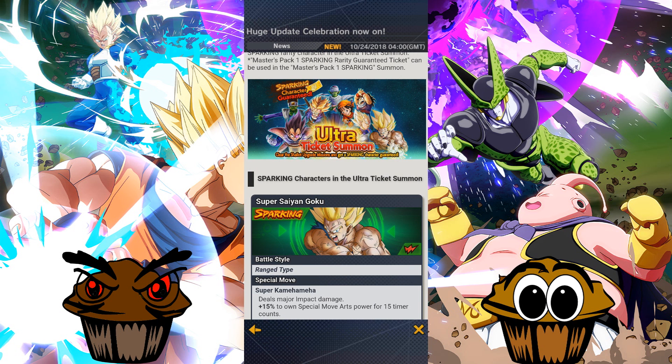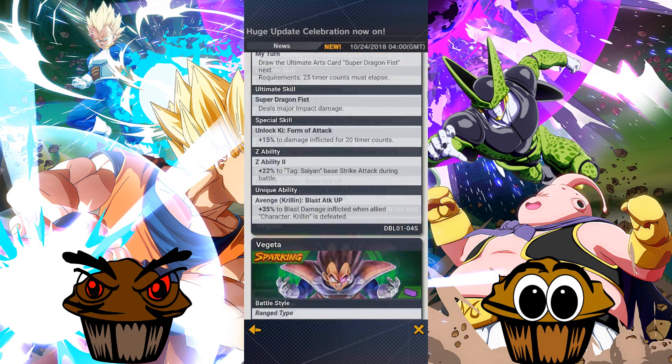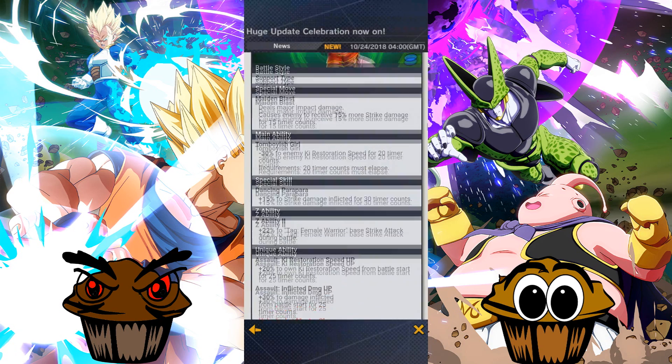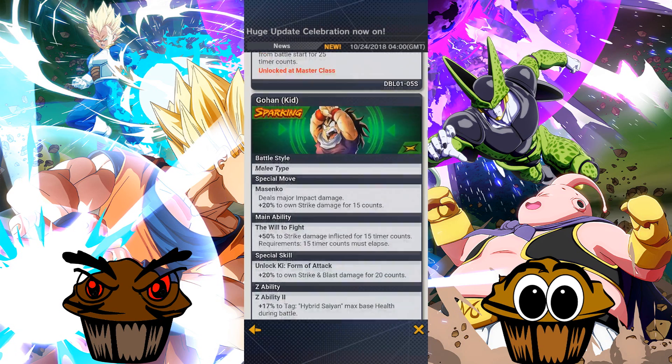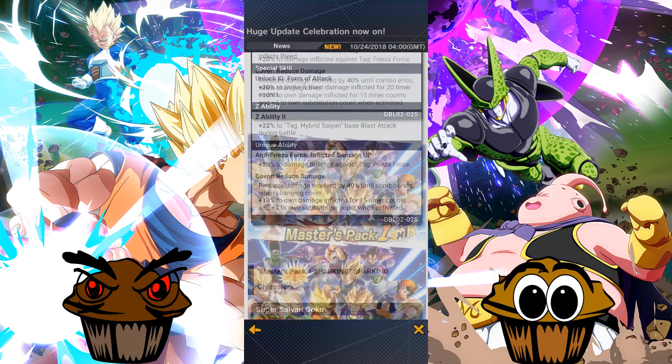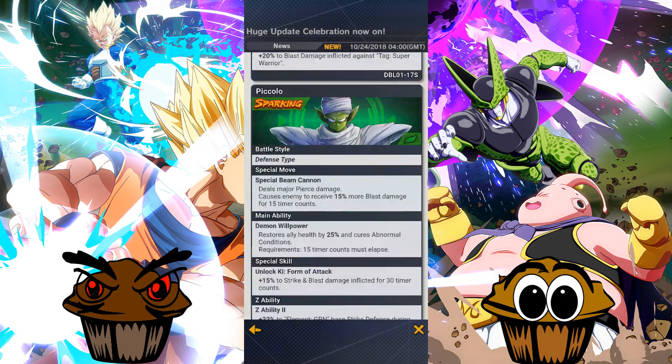Guaranteed sparking character, and the characters we get are Super Saiyan Goku, Vegeta, Piccolo, Picon, Pagon, Pan, Gohan, Super Trunks — basically everyone that we have.